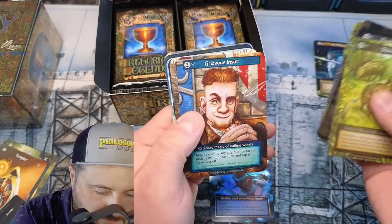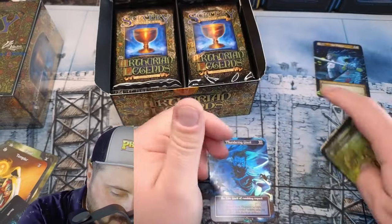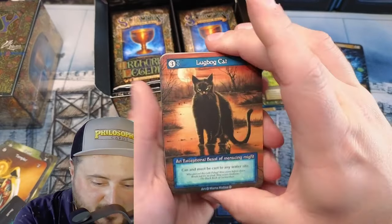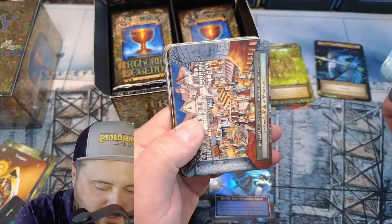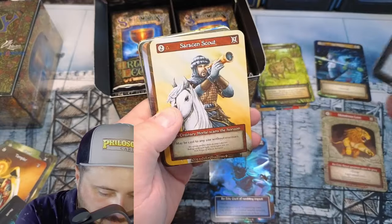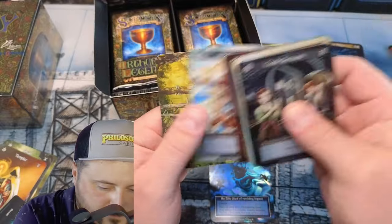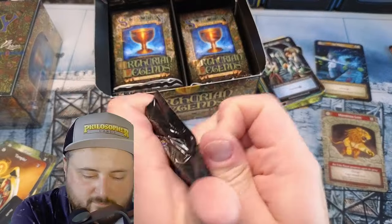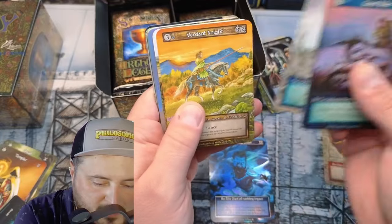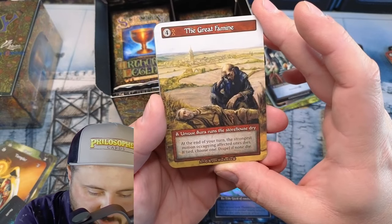Squeakers, Band of Thieves, Treetop Hideout, Wall of Brambles. This is back to the correct side — that's weird. We got the Cat, the Purple Knight, and the Fairy. The Lion — that's our elite. Servants, Bog, Tax Collector. Giant Killer. We got another foil — Degradation, Verdant Night, Verdant Night, Lance. The Great Famine — a unique! End of your turn, the strongest minion up ahead dies.